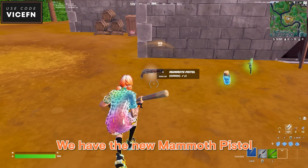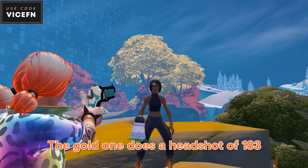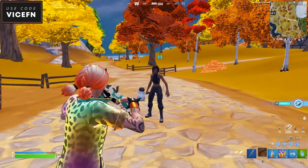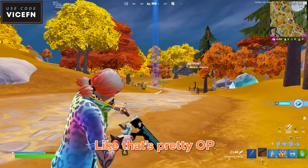Next, we have the new mammoth pistol. It's actually insane — it's almost as good as a sniper. The gold one does a headshot of 183 and body shot of 99. Even at 100 meters it does 172. Like, that's pretty OP.